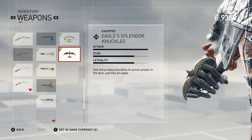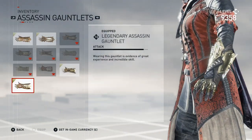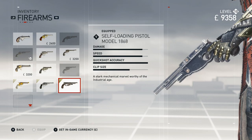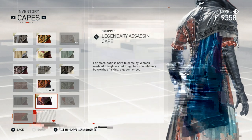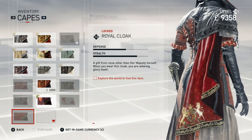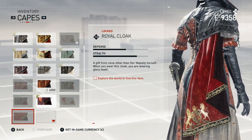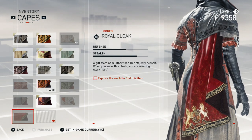This thing is just amazing. Eagle Splendor Knuckles? Ridiculous. I have the best gauntlet unlocked already, and fully upgraded. We have the second-to-best gun fully upgraded and equipped as well. I haven't unlocked these — Royal Cloak must be for getting all of the royal letters. I'm missing one; I'm not sure exactly where it is. Hopefully we'll find it in our journeys here.